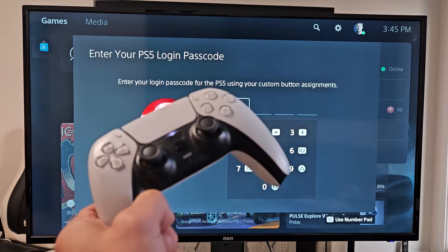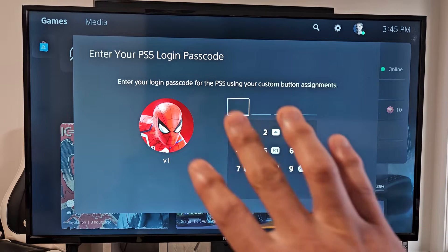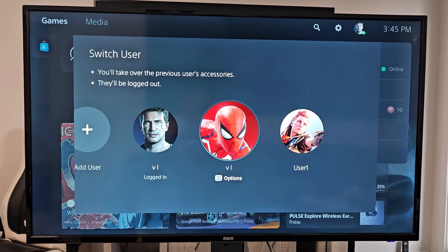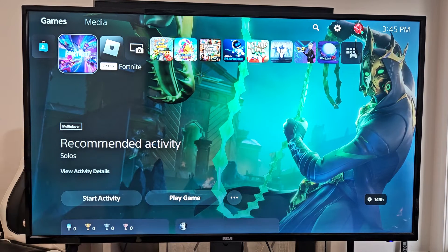I'm going to show you how to delete and create a PS5 login PIN — basically a password. It's four digits. So if I try to log in here, I created a passcode. Let me put in my passcode here. Now I'm going to go ahead and delete my passcode and show you how to create it.